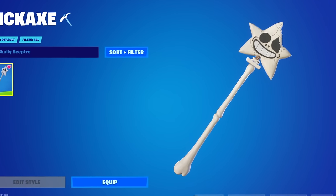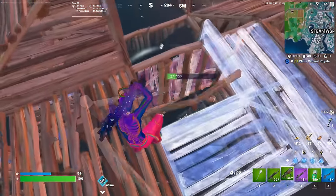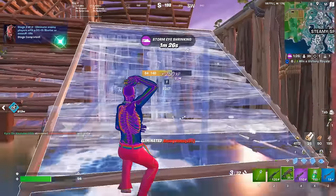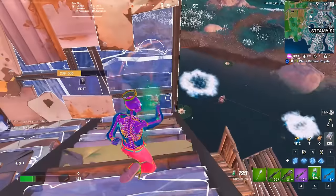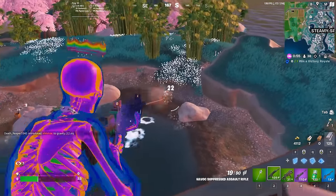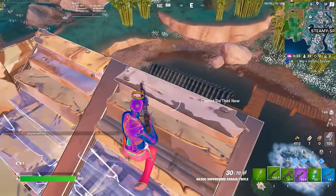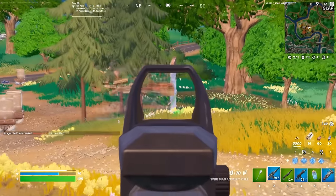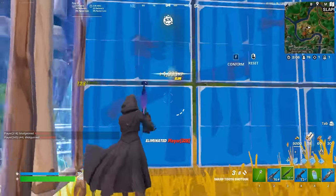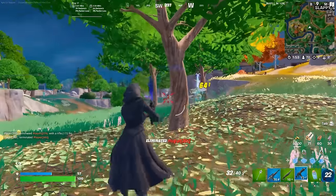Let's move on to a pickaxe that is actually quite new as well, and this is the Scully Scepter. The Scully Scepter is a remake of the Star Wand, but Fortnite decided to add this to the game as a separate pickaxe, which was quite strange to me. You could actually get this for 500 V-Bucks, making it one of the cheapest pickaxes in the game. Fortnite could have easily made this an 800 or 1,200 V-Buck pickaxe, so by keeping it cheap, I feel like a lot more people have actually ended up buying it. Since the Star Wand has been one of the most popular pickaxes in the history of the game, it's really cool to see Fortnite adding in a second style.